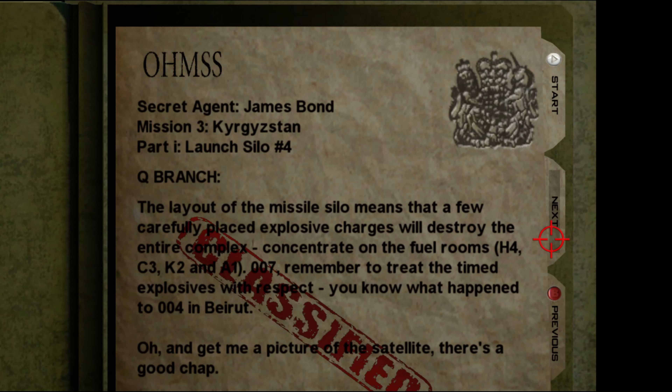The layout of the missile silo means that a few carefully placed explosive charges will destroy the entire complex. Concentrate on the fuel rooms H4, C3, K2, and A1. Remember to treat the timed explosives with respect — you know what happened to 004 in Beirut.